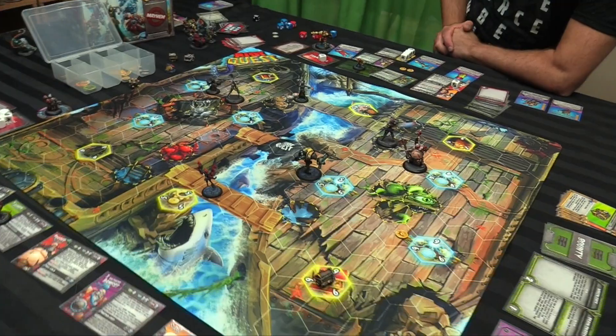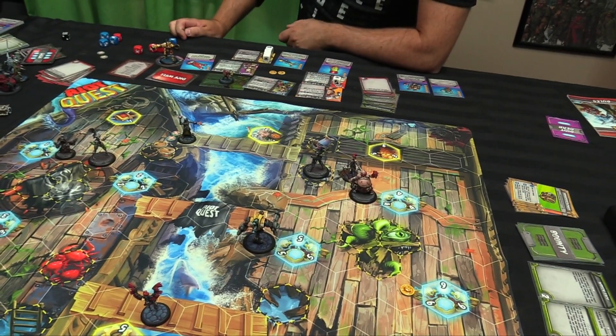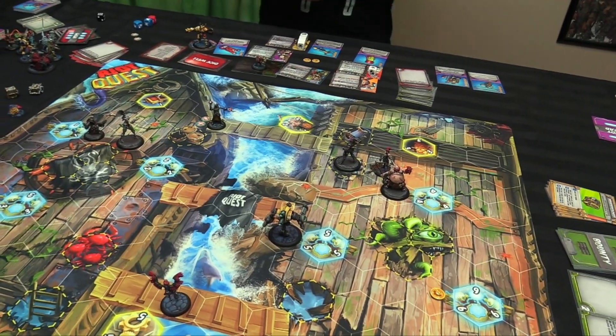At this point we just start stabbing people to death. You need two to win, so stabs work. She's going to go one, two, three. I don't have enough to buy the Felcharm, but we have incendiary gel — and we'll spend one to make her stab people.